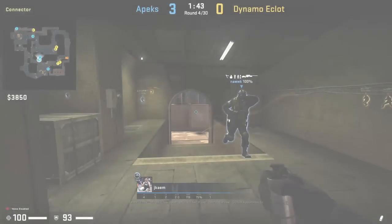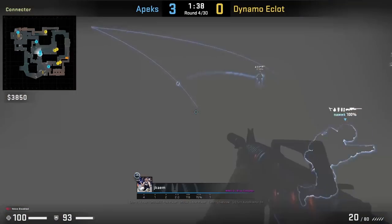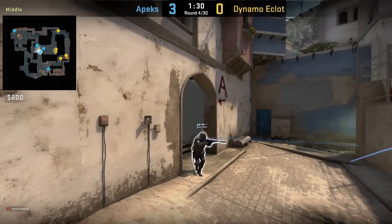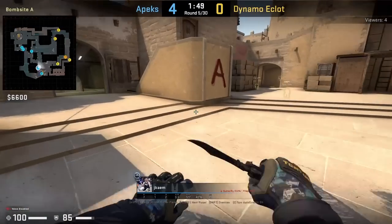Jacob has a bottom connector one-way smoke, duck behind the left doorway, aims here, then left click throw. However, in this round he's not going to use it. This smoke gives you a one-way smoke on both sides of connector, and I'm going to show it here in a bit.